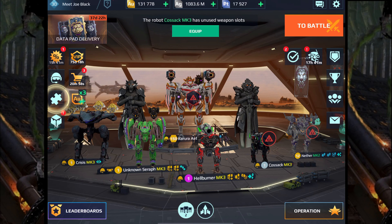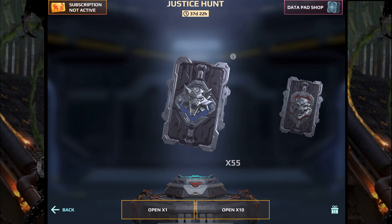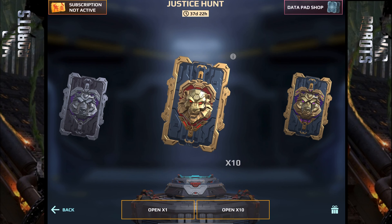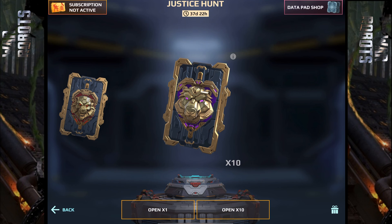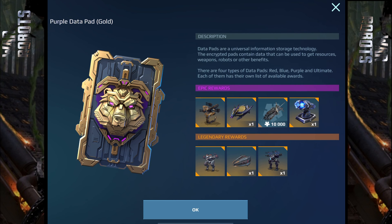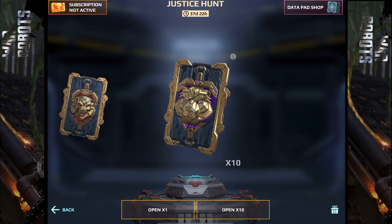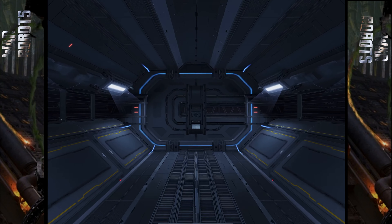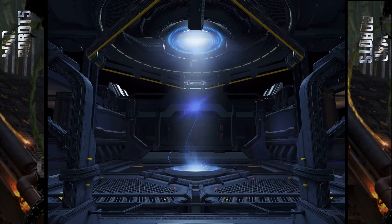Hello my sisters and brothers! Today it will be huge openings — look, 55 silvers, so many data pads, every color. Well, it's the same size. So this is a purple data pad gold, the most expensive, and I have a good feeling. Let's open 10 of them — this is so nice!